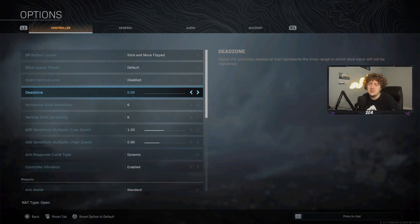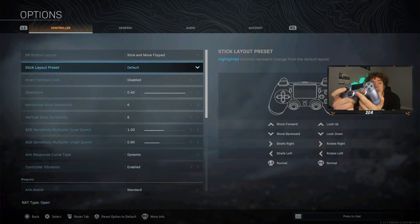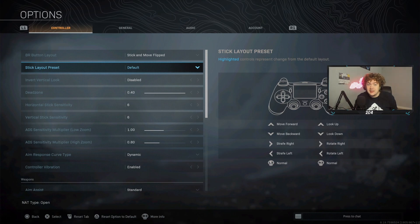I'm in my settings and I have changed them from my previous video. They added a new thing to the game called dead zone. The simple version: the higher the dead zone, the longer it takes for your stick to start moving when you push it. So on a high dead zone like 0.4, you push your stick partway and it still won't move until you push it further.